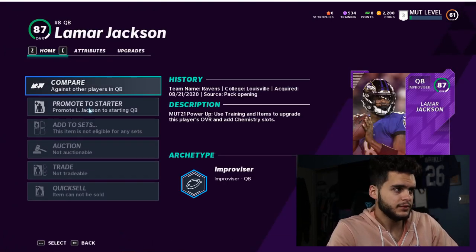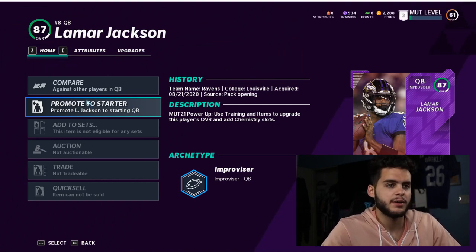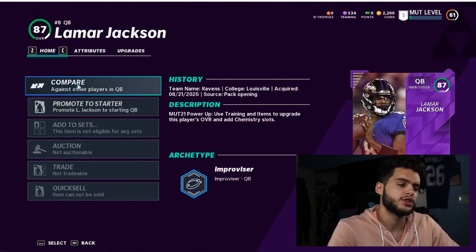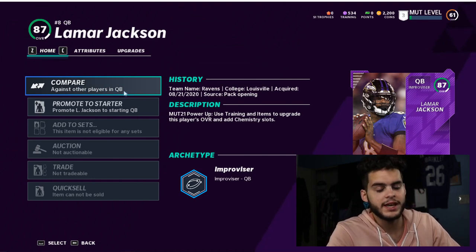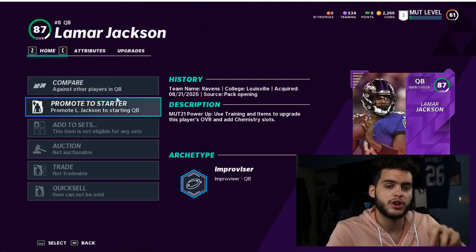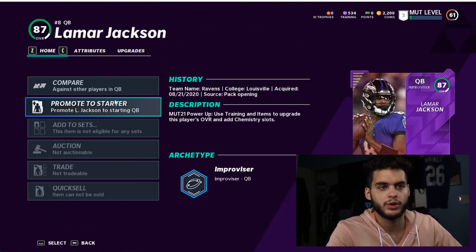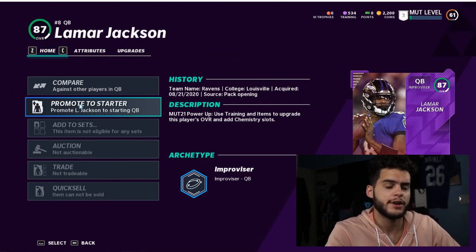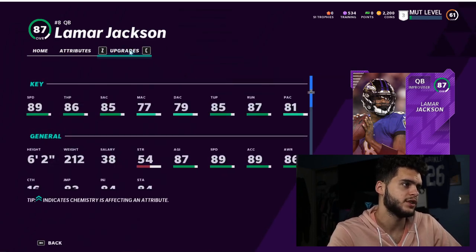Coming over to Lamar Jackson — if you guys remember from last year, if you ever wanted to see a promo coming or see who was dropping, all you needed to check was a card's power-up screen. EA typically preloads information into the game without dropping the content yet. So, for example, if Lamar Jackson was getting a 90 overall Team of the Week card, you'd go to his power-up right before it dropped and you'd already see an option to power him up to 90.